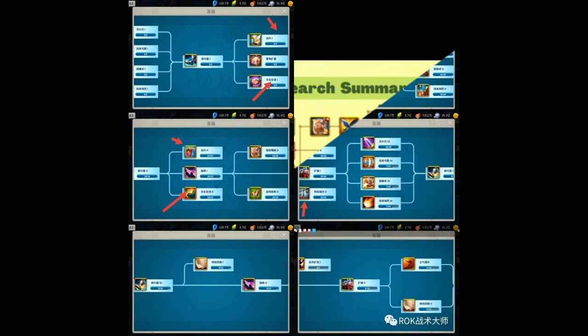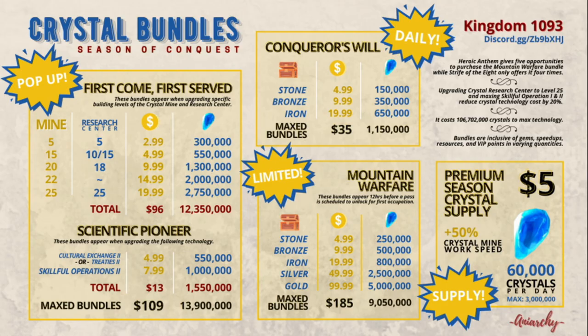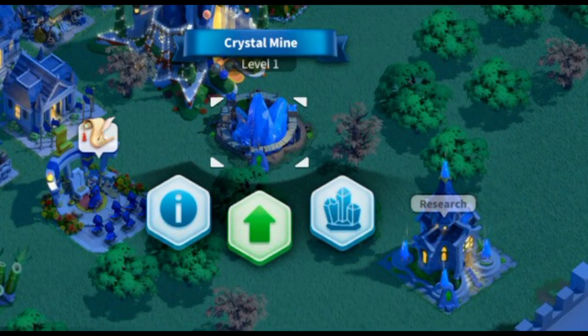This crystal technology is the main reason why free-to-play and low-spender players are not happy with this KvK mode, because all the war tech can be unlocked in a short time if you spend a lot of money on crystal bundles. With the next update, Lilith disables going back to KvK2 with a large group, so if you want to keep playing with your group you will have to play Season of Conquest. Hopefully the changes to crystal tech will satisfy free-to-play players, but we'll see.